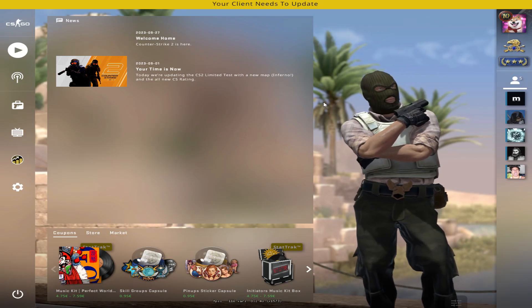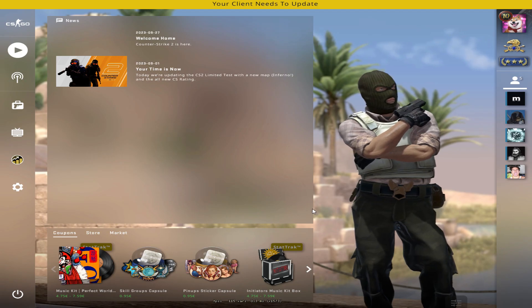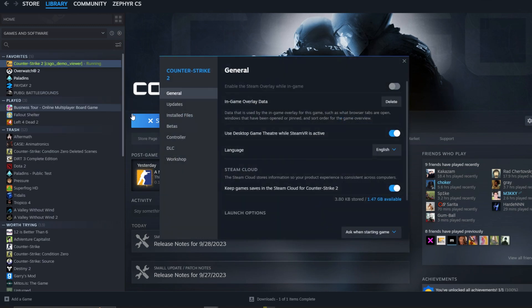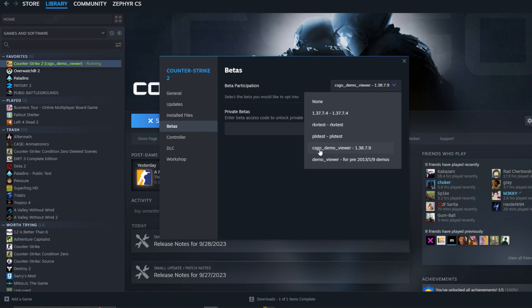Hey, what's up guys. As you can see, I managed to get CSGO back, and in this video I'm going to show you how to get it. First of all, to get CSGO back, you go to CS2 in the library menu, then you click Properties, then you go to Betas, and then you select 'csgo demo viewer'.